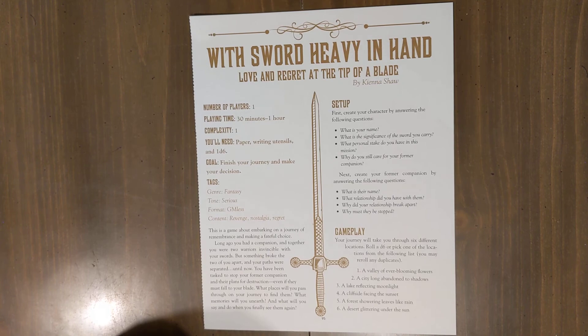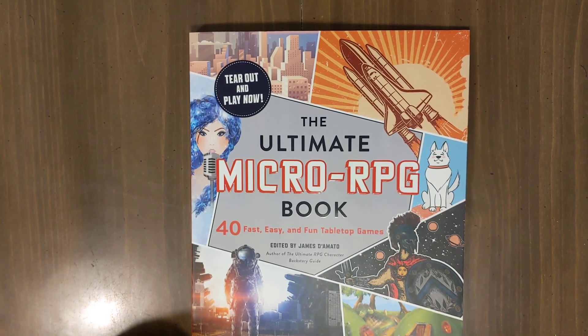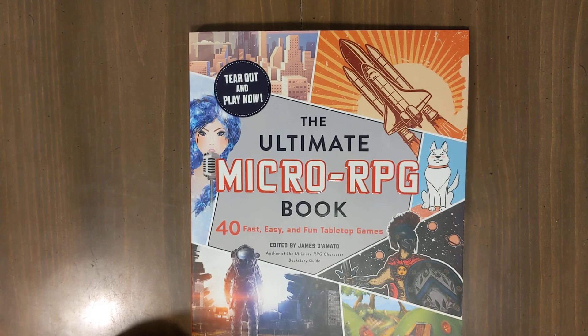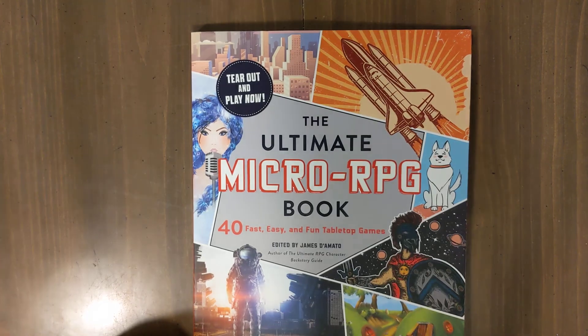And this is the last of the five silver-level games for the Ultimate Micro RPG book. Go get this thing — it's 17 US dollars and it's got 40 games inside. I think it's one of the best products that came out in 2020. What's your experience with micro-RPGs? What's your take on them? Let me know in the comments below. Please consider liking and subscribing, and have a wonderful millennium.